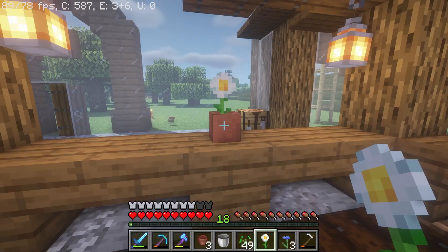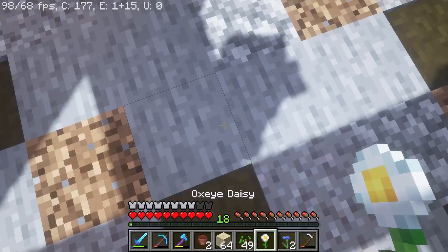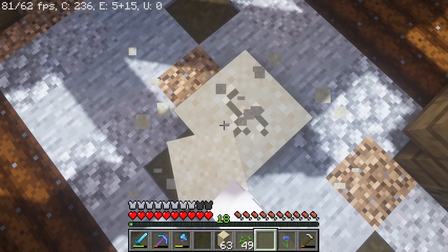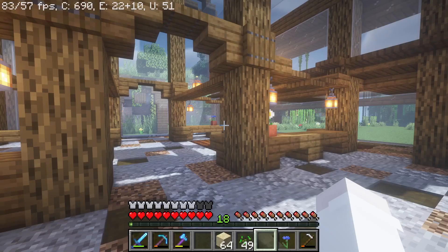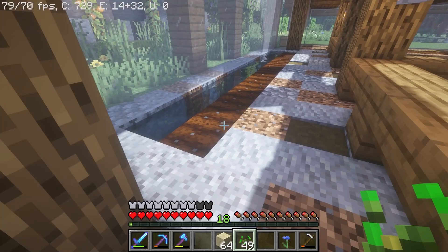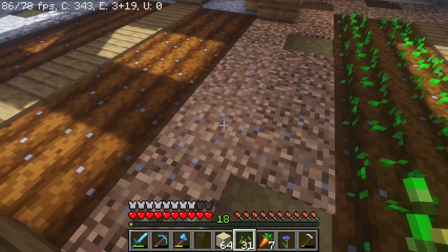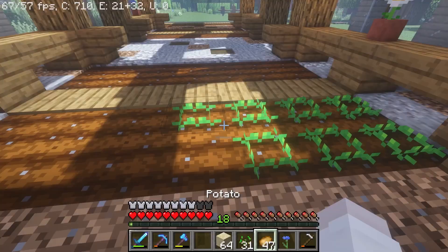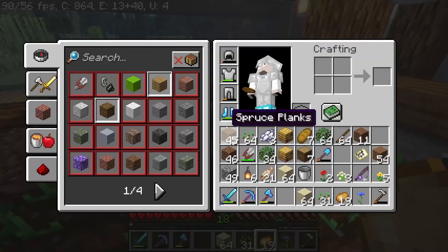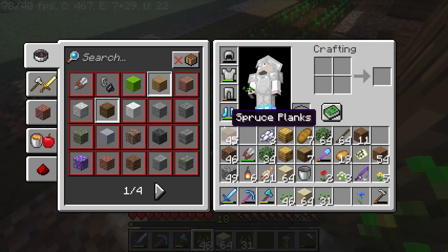Definitely need some flowers in here so that the bees can pollinate and get nectar and not die. I'm pretty sure they do die if they don't get any pollen for a while — but don't quote me on that, I'm not 100% sure. Let's plant some flowers. I'm going to have to go get a bunch more flower pots — I only brought five over. For the wheat, I'm pretty sure these are going to be melons and pumpkins over there. I'll just do wheat here. And then I have a tiny bit of carrot — this will all be carrot, this will all be potatoes. I've got plenty of potatoes.